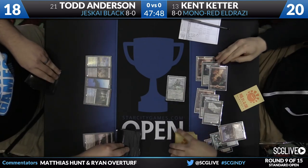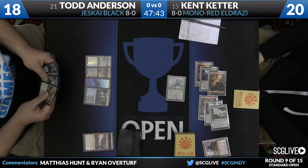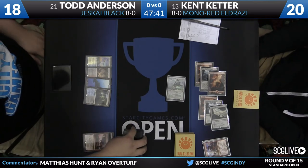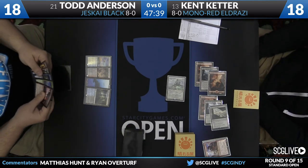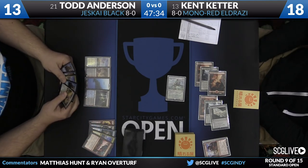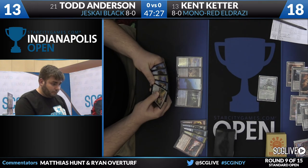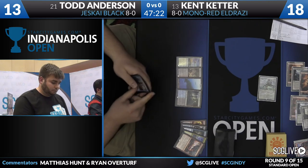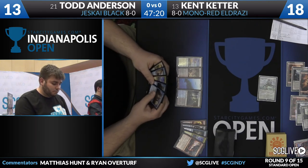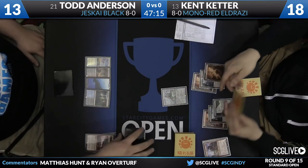Here's Reality Smasher. Todd's down to 13. He did draw a land last turn, and does have the clean answer to Smasher. The answers are lining up right for Todd — he has a Crackling Doom for the Smasher, though stumbling on lands is still punishing. He won't be able to cast Crackling Doom and anything else in the same turn. He's thinking about casting Jace and Soulfire Grandmaster, but if a second Reality Smasher comes down, you're very much just dead. He'll pass — looks like that's a commitment to Crackling Doom.